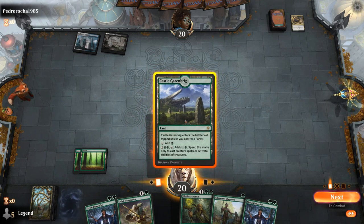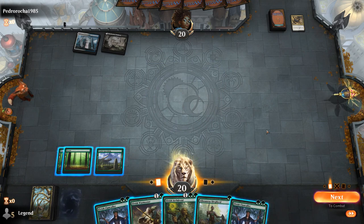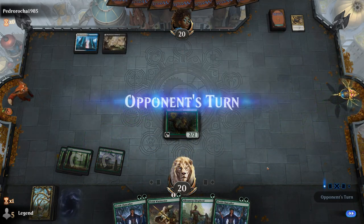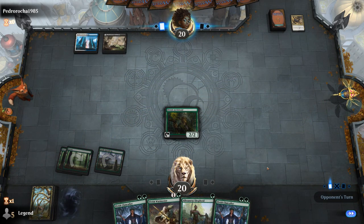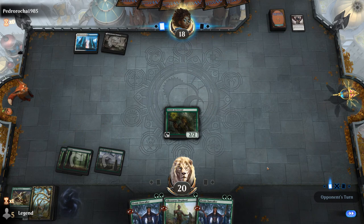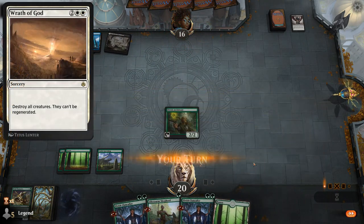We could double-spell Warmaster plus Shepherd or play Archdruid. Archdruid is a bit more mana-efficient, especially if we draw a land next turn. Thoughtseize has a look and probably takes another Warmaster, or maybe Shepherd if the opponent is holding counterspells. Takes a Warmaster. We're kind of at the mercy of the opponent's hand here — if they've got a sweeper, we're going to be in trouble.